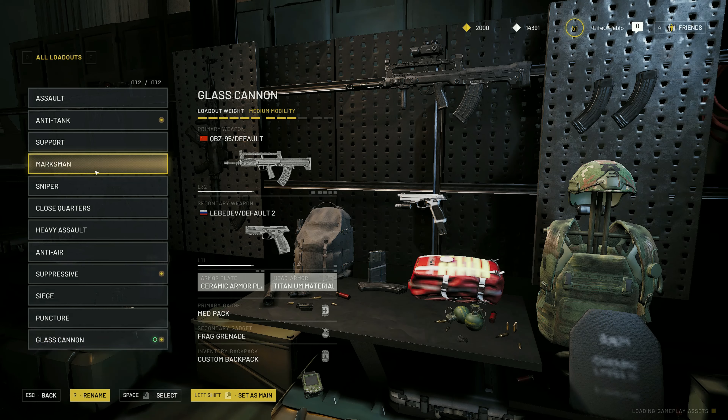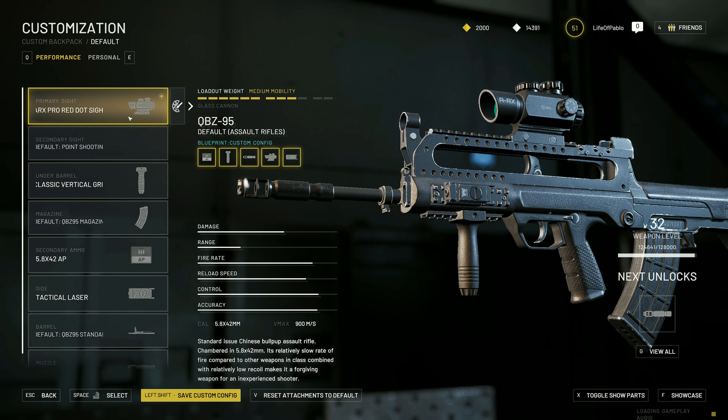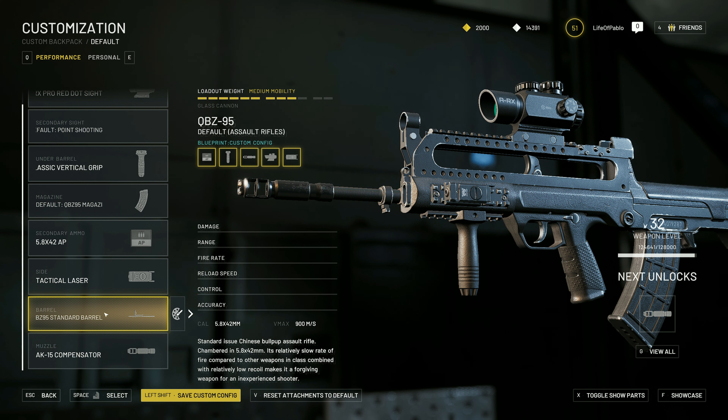Alright, the QBZ setup. My preset isn't named — I don't care, I'm lazy. First thing: the ARX 2x. It kind of takes up a lot of space on your screen, but it's got a super clean sight picture — the one with the green dot in the middle and the four lines protruding from it. We've got the classic vertical grip for horizontal recoil, and we've got the AK-15 comp. I like putting the AK-15 comp on a lot of things, mostly because vertical recoil is easy to control — you just pull down. Horizontal is not so much, so we've got a full horizontal build for this. I think I have it to about level 32, and this build has performed so well.